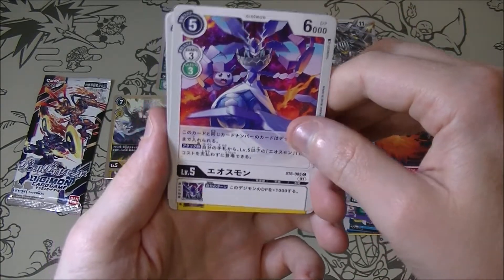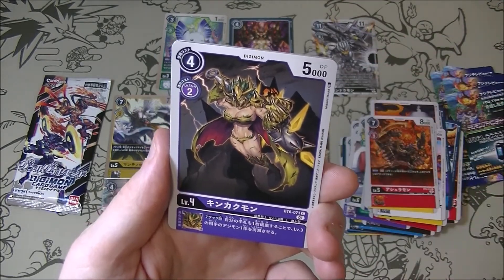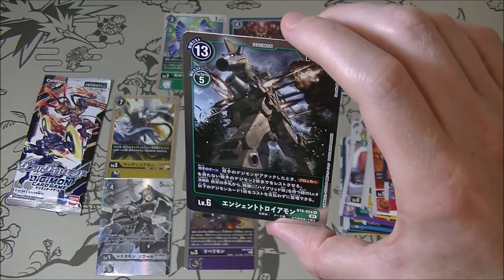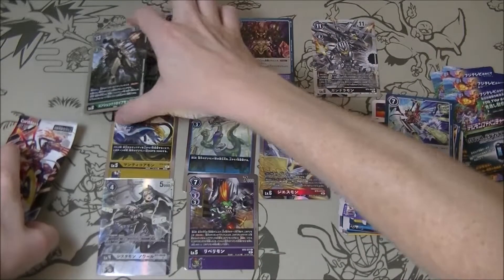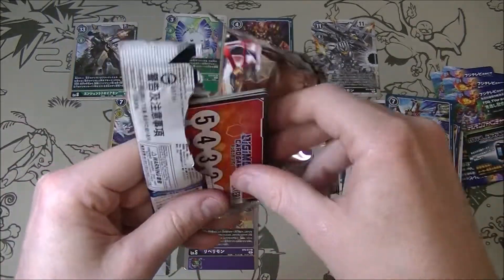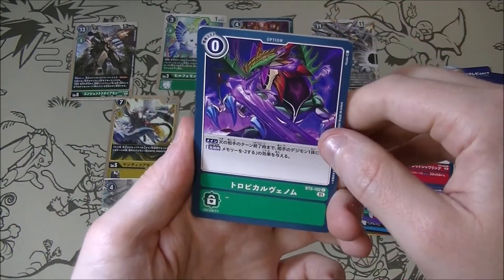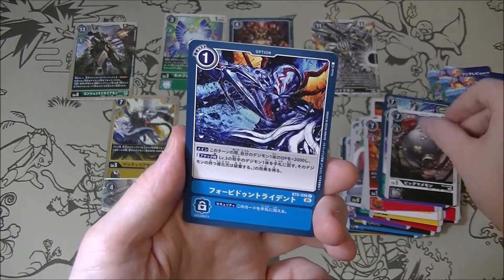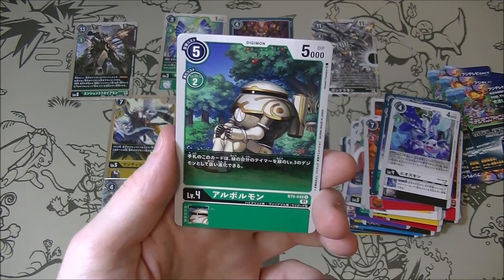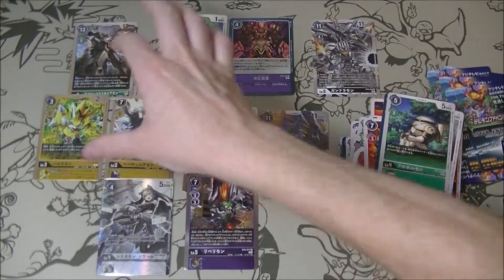Eosmon, Mammon — seen you already — Ashuromon, Kinkakumon. Ancient Troyamon — man, there are so many I've never seen before, that's interesting. Last pack — let's get a nice SR to finish off. I've seen that already, seen this already, seen this already. Porcimon — that's pretty cool looking, just a regular rare though. I like the look of that card.